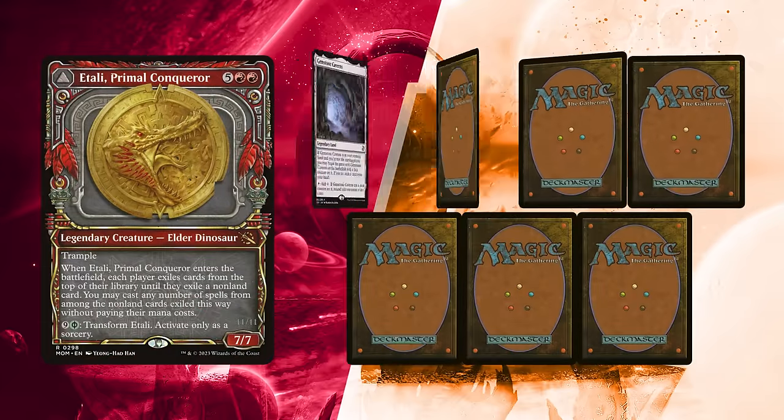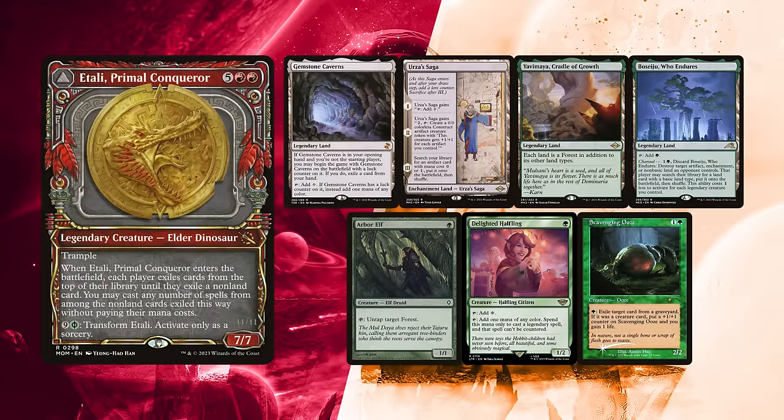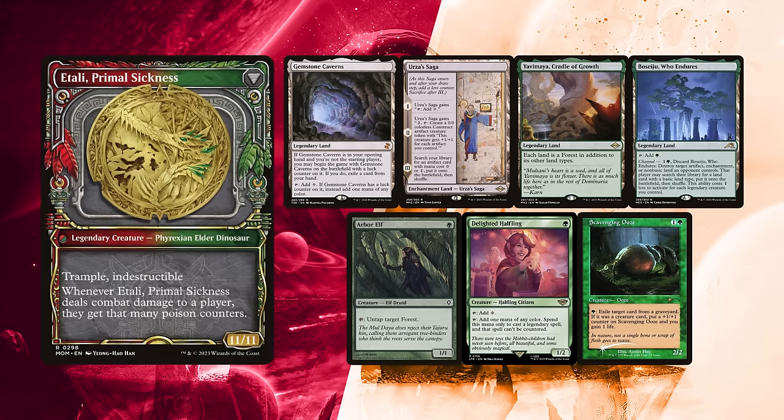Elder kept his first 7, quite happy with his Scavenging Ooze to stop two, possibly all three players at the table. A lucky Gemstone Caverns, Urza's Saga, Yavimaya Cradle of Growth, and Wasteland for lands. Arbor Elf and Delighted Halfling will ensure he's not missing mana to keep feeding the Scooze and cast Itali quite early.